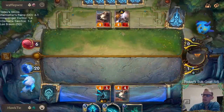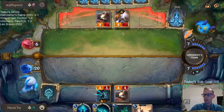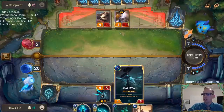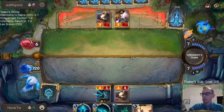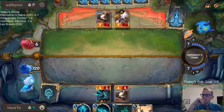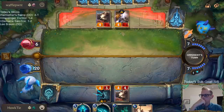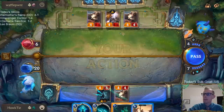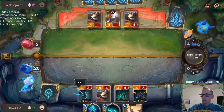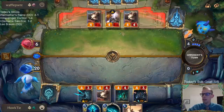2/4 Callista. Definitely wish I had one more mana. I could go Rekindler plus Glimpse Beyond - we'd have an insane turn. Get Lucian back, sack the Rekindler, level up Callista, Callista attacks but Rekindler back into play, get another Lucian. Now they have to kill Lucian, and if they kill Lucian then my Callista levels up, so they have to kill that too.